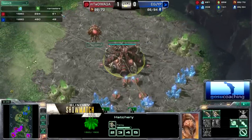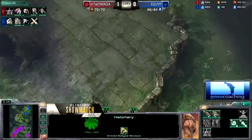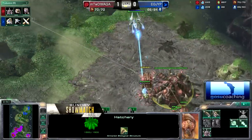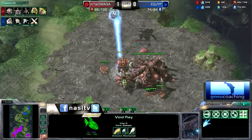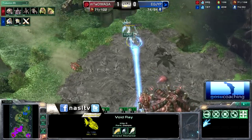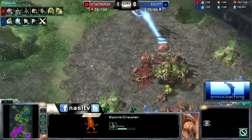I think you can maybe try to go four-gate a lot faster — not four-gate all-in, just four-gate pressure. Three or four gates off of two base, and then transition into Blink Stalkers, DTs, or whatever you want.